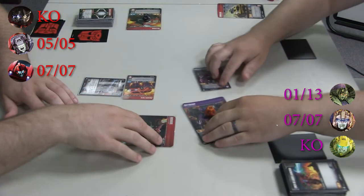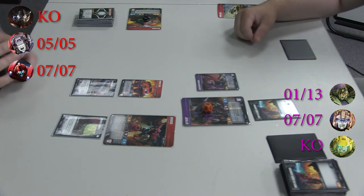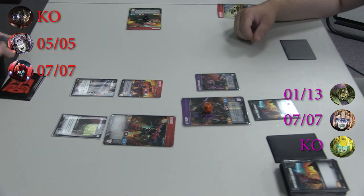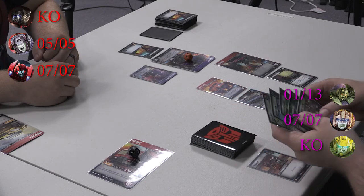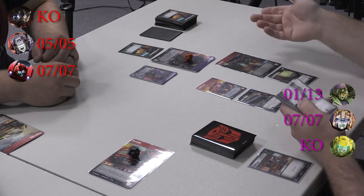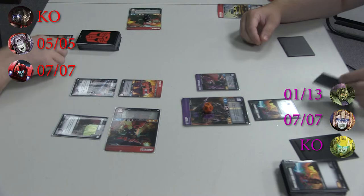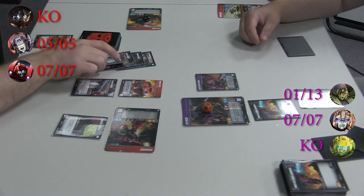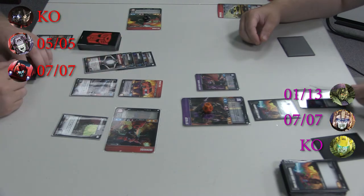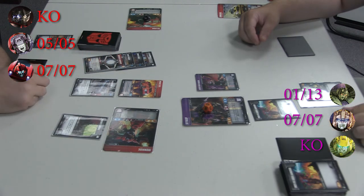Alright, we untap. I draw my last card and shuffle. I'm going to bring Pep Talk for draw two cards. I'm going to swing at Skywarp with Ironhide — he gets plus three, plus three. Oh, you got one pierce coming through. That's enough — he would have blocked four, tagging him for five total, and one of it's pierce.